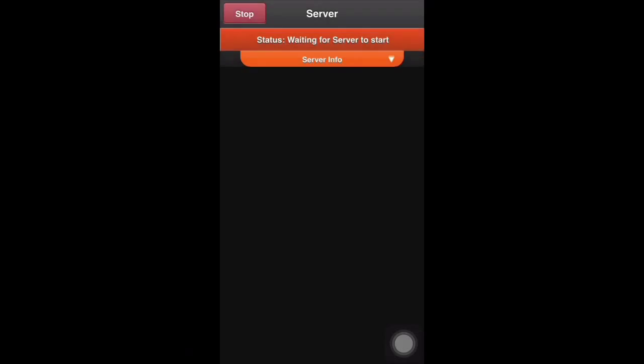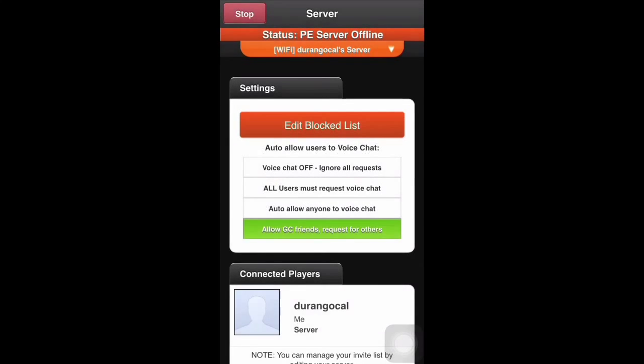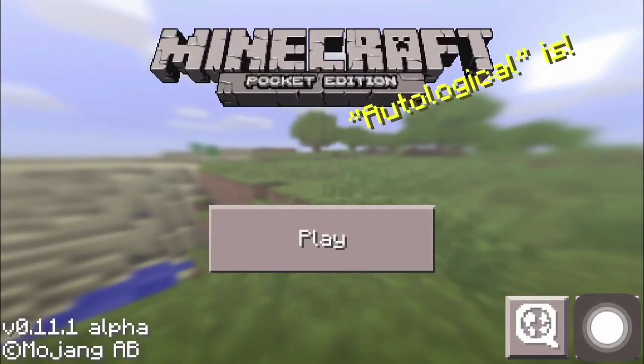To activate your server, select the server you created, and then go into your Minecraft Pocket Edition, and then select whatever world you desire to put online.